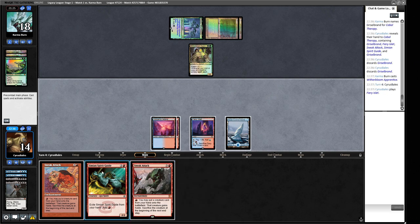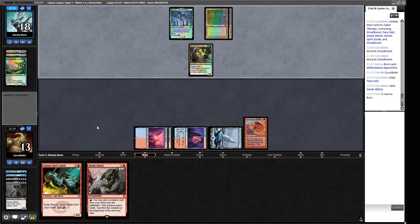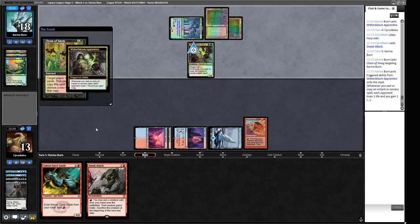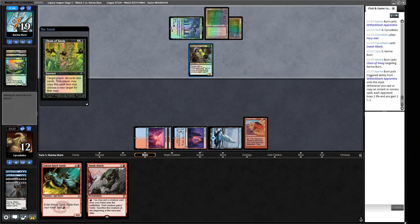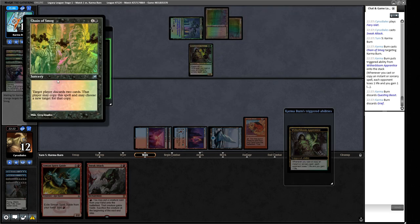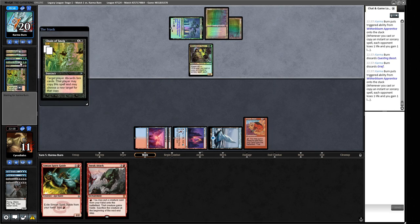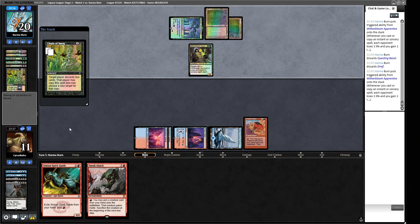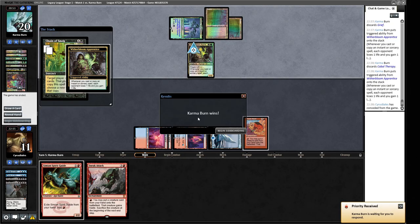We play Sneak Attack using the art they've already seen. Are they going to have Chain of Smog to combo off? They know we don't have Force of Will because they know we have the Simian Spirit Guide. Chain of Smog — sure. We let them discard their hand to see more cards, then we concede. If you're unfamiliar, the Witherbloom Apprentice drains for one every time you cast or copy an instant or sorcery. If you target someone with Chain of Smog they can copy it for free targeting themselves, and so on.